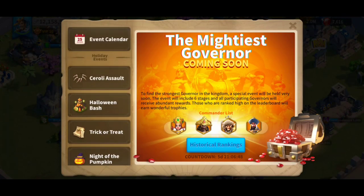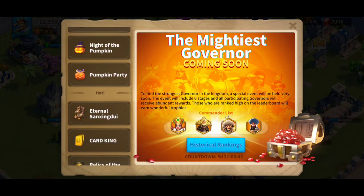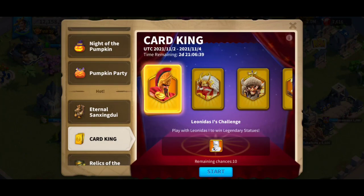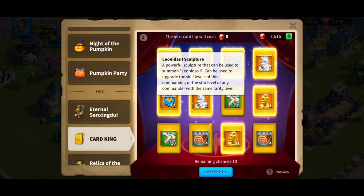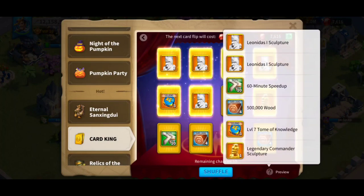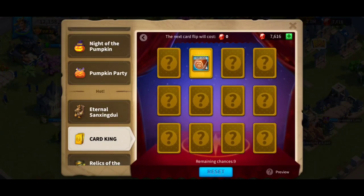The only other way to get him is from the Mightiest Governor. I cannot win the Mightiest Governor, so right now I'm going to try my luck in this Card King. As you can see here, there are some awesome commanders on this Card King, but the main purpose of today's video is to unlock Leonidas. I am going to use all of my gems to get this awesome fighter. The first two spins are free. After that, every spin is going to cost 300 gems. Right now, I have 7,616 gems.